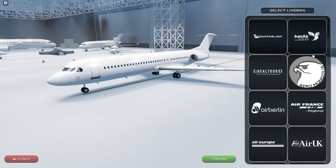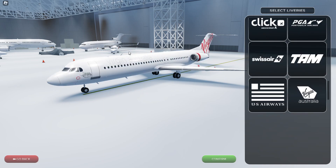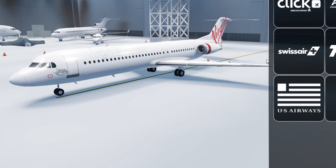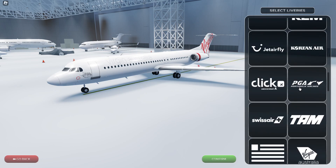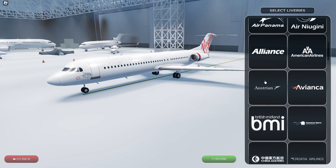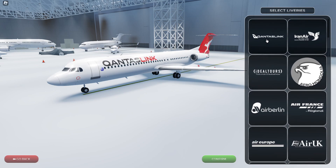One thing I really like about this plane is that it has QantasLink, Alliance, and Virgin Australia liveries, and you don't see any other Roblox flight simulator having those. You might say oh, who cares, it's just a couple of liveries - but for me they're special because this plane flies a ton to where I live. These exact liveries I see all the time, and this is the first time I've seen a flight simulator have something like this.